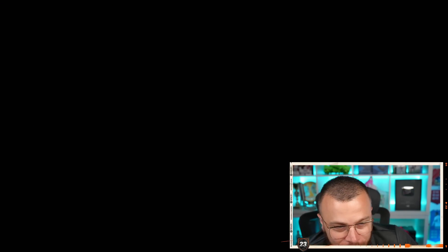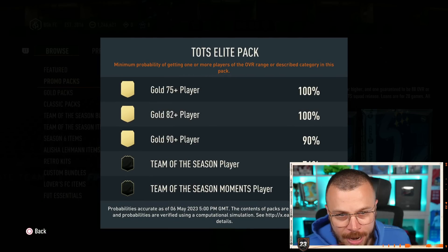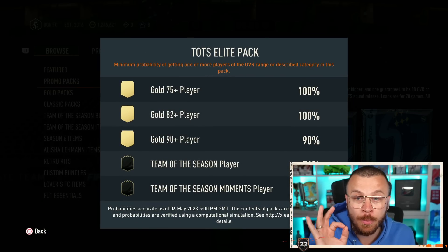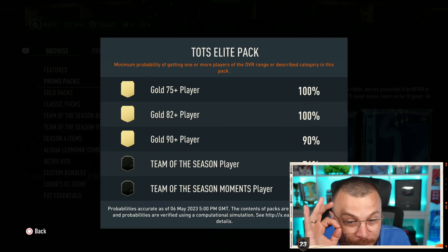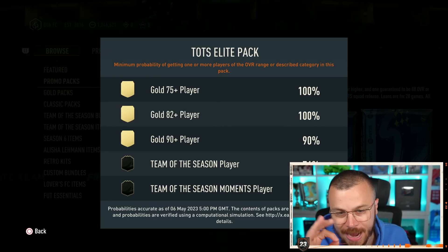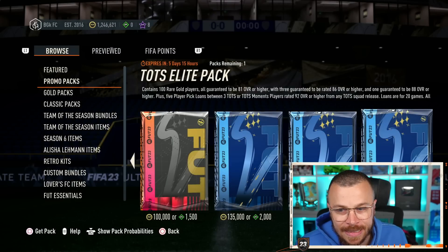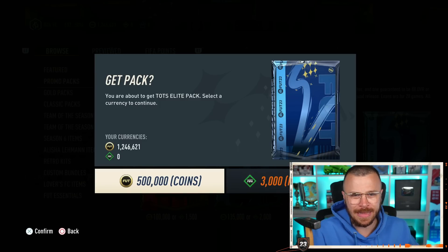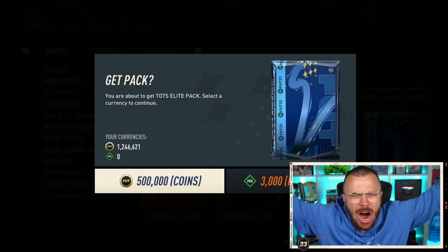Let me review the odds: 75-plus gold player pack 100%, 82-plus 100%, 90-plus 90%, Team of the Season player 76%, Team of the Season Moments player 14%. Fingers crossed — 500,000 coins, take it and give me something good. Let's press the button!